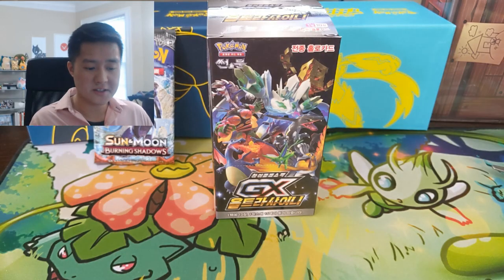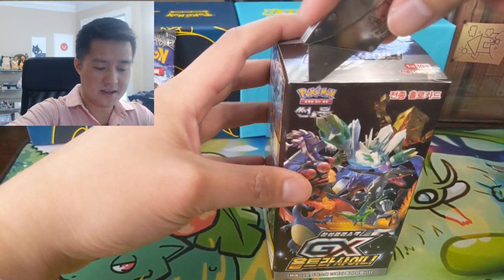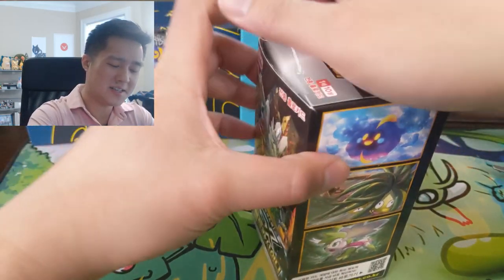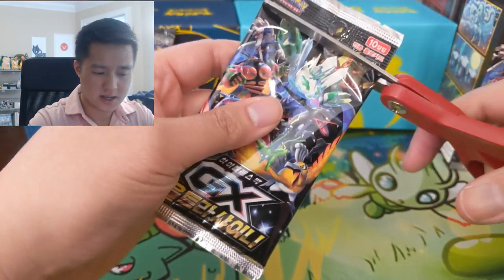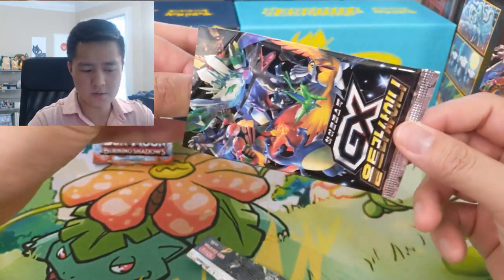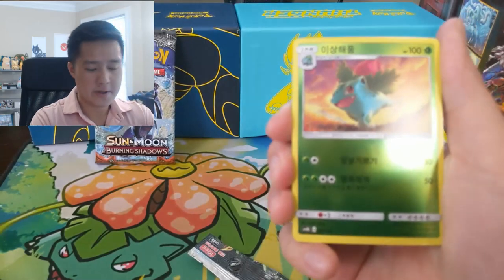All right, let's get into this box of Ultra Shiny GX. We got our box cutter and a pair of scissors. If you ever open one of these yourself, make sure you grab a pair of scissors — the packs are not very easy to open. We got 15 packs of Ultra Shiny. Last box we opened, we got pretty good rates where twice we got an extra SR card — three instead of two — which was really nice.